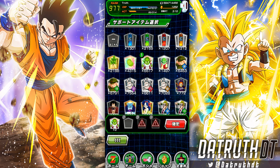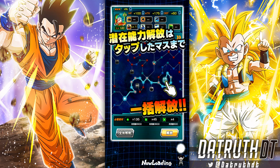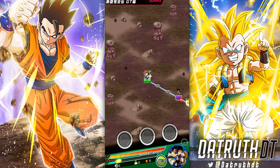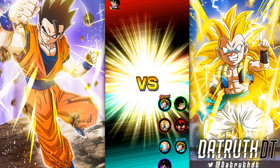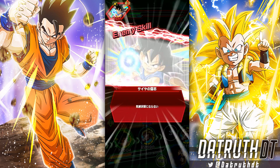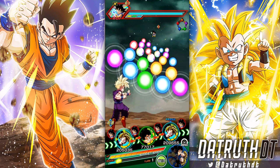Let me put these two items on and hop in. We're rocking on the Kamehameha team. We're going to do AGL Goten in slot one — perfect, got him on rotation — and then we're going to do the Trunks and Goten in slot two.